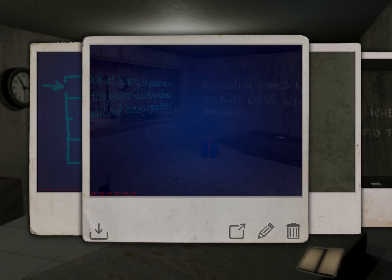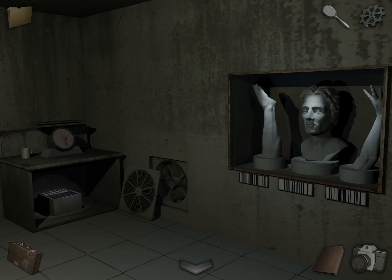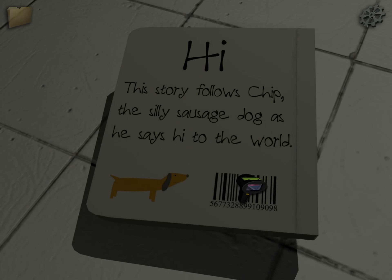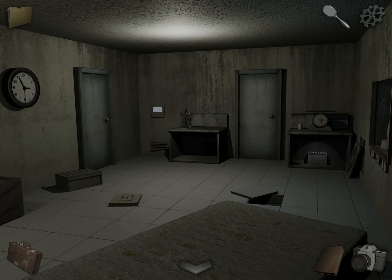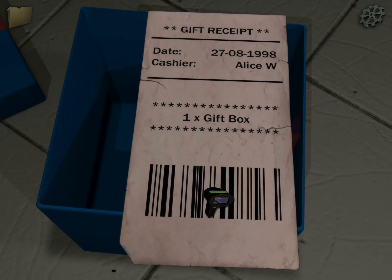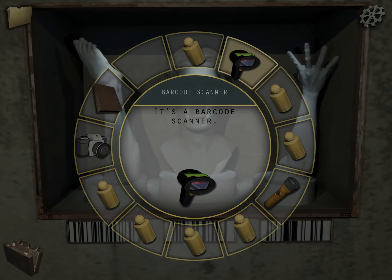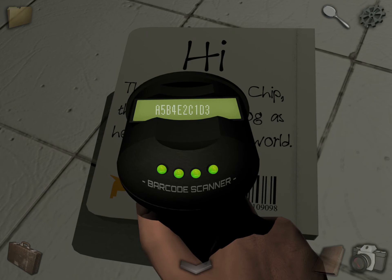So now it said: look at history to guide you to the present — looking ahead will risk history repeating. History is referring to 'hi-story,' the book. And the present is the gift box. Looking ahead is going to be this bust — he's facing forward — and then history again is the book. So flip it over, scan it. See: hi-story, now the gift box, now the bust, and now the book again. Take a photo of that.